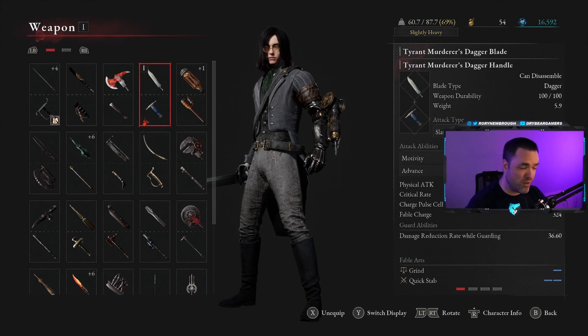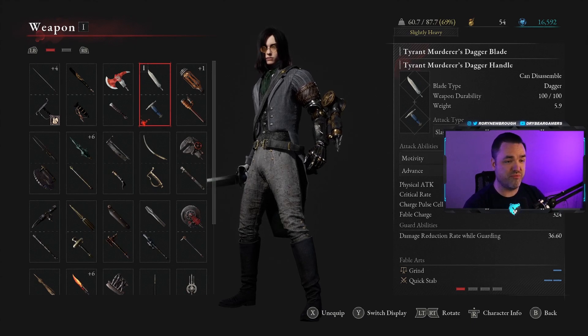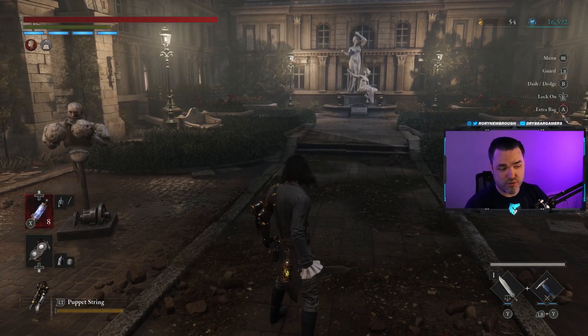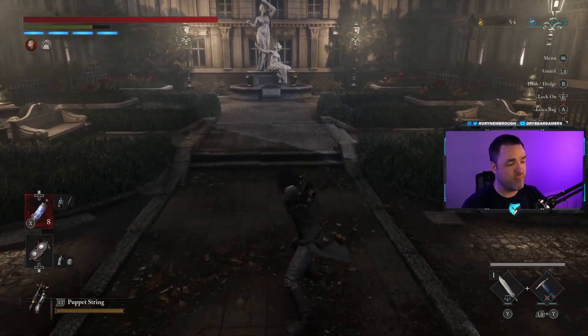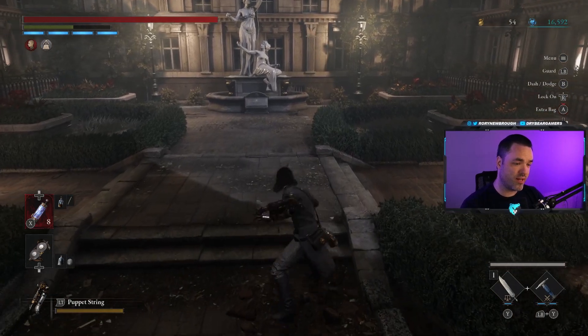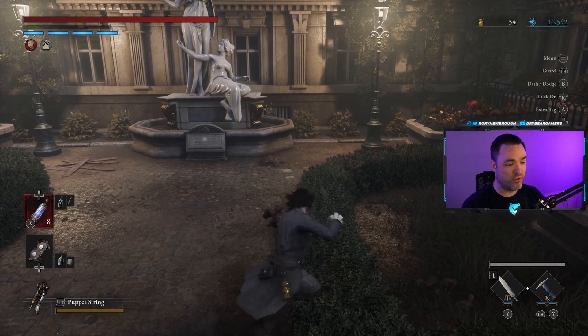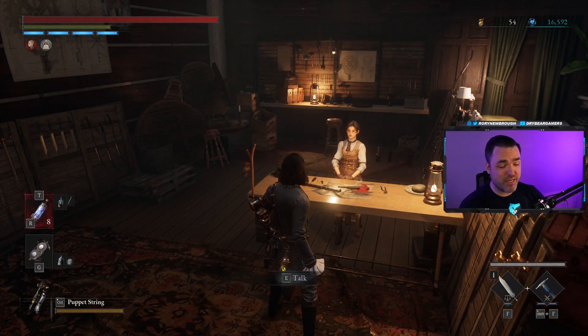First of all, the hilt is, in most cases, what gives you your moveset. Let's take a basic example like this dagger. When I have the Tyrant Murderer's dagger equipped, you can see that my light combo looks just like this — a four-hit combo that goes over and over. And then when I use a heavy, it has this kind of stab with a multi-hit afterwards.